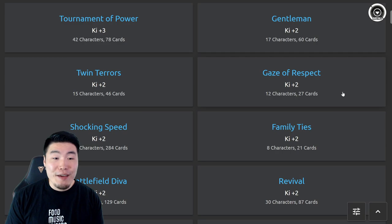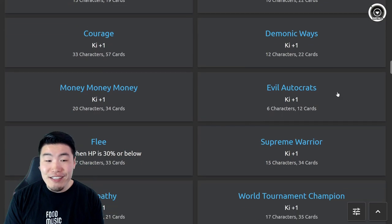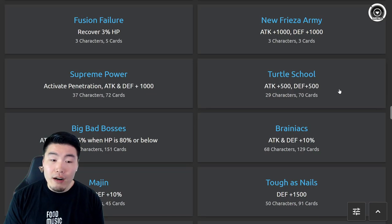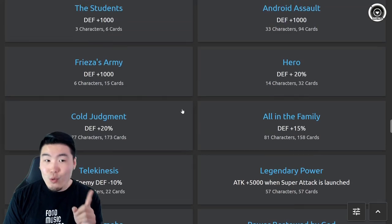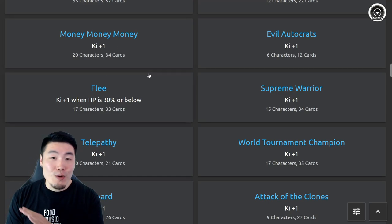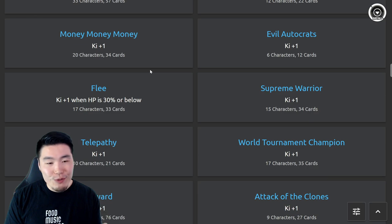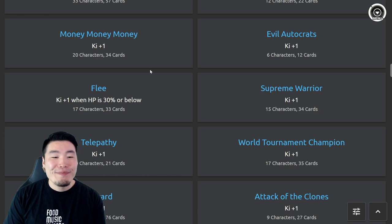Let's pop over to this list of all the links that currently exist in the game — we're on DBZ Space of course — and as you can see there are a ton of links. Most of them are pretty decent and can stay as they are, but there are definitely a few specific ones I want to see changed. The first one that came to mind was the Flea link.